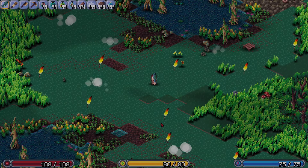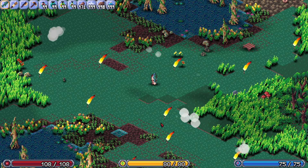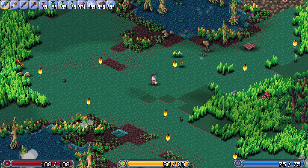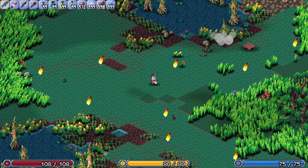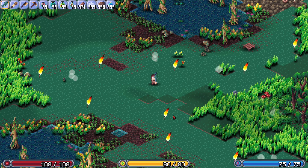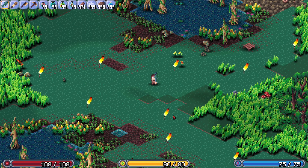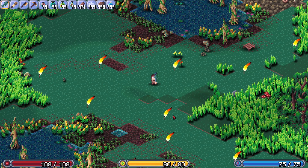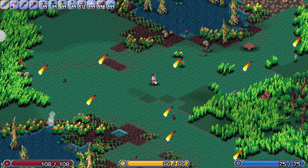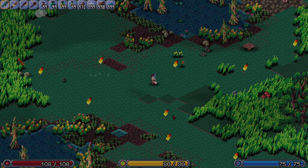Hey folks, it has been way too long, and I want to welcome you to the 47th Isometria devlog. In this devlog, I'm going to talk about plenty of new items that have been added to the game, as well as some new enemies, changes to their line of sight and wandering code, as well as a new shop, an NPC, and a few UI changes. There's also been plenty of under-the-hood changes that improve the game's code base overall, but trust me, it's getting better every day. Anyway, let's get started.